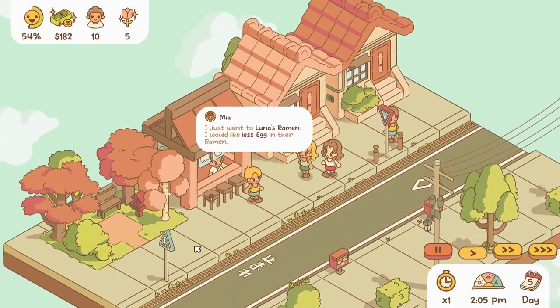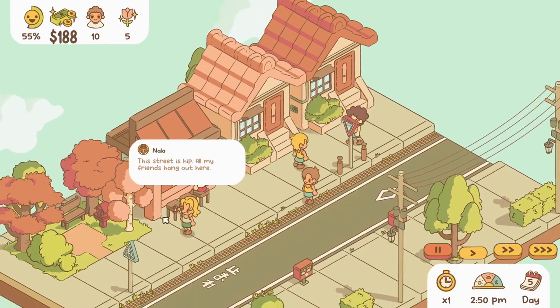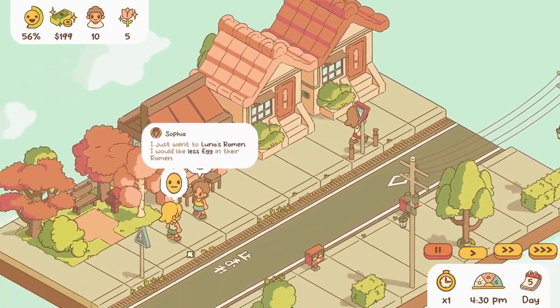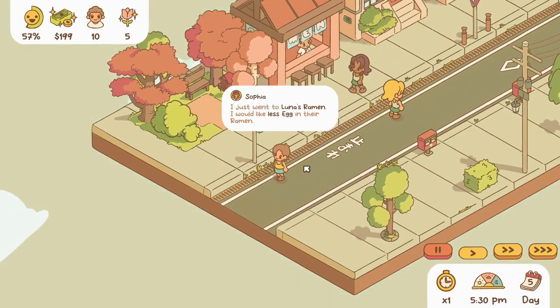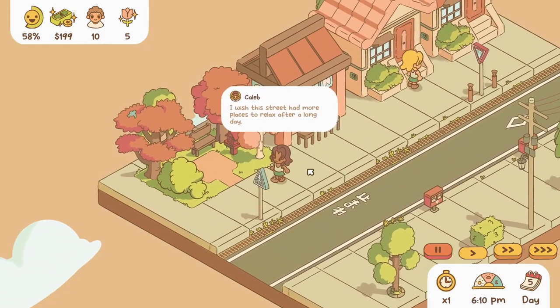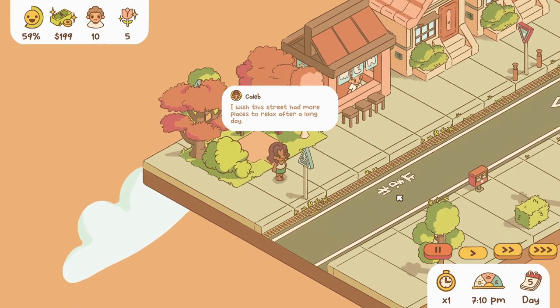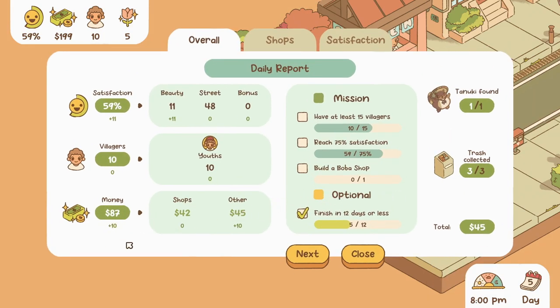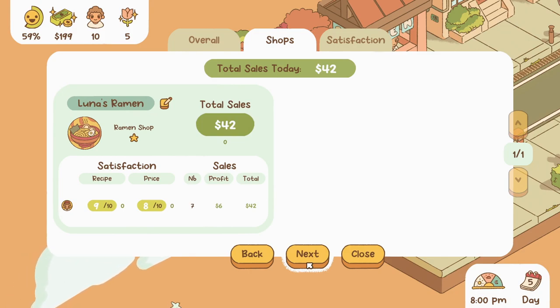That's so funny — everyone was like 'more eggs' so I gave them more. They're liking the street though. Less egg — that's so funny. 'More places to relax after a long day' — that's fair. We made 87 dollars, more than before. We're at 59 percent satisfaction — oh man, that's shy of one percent. And I need a dollar anyway so that wouldn't have worked.